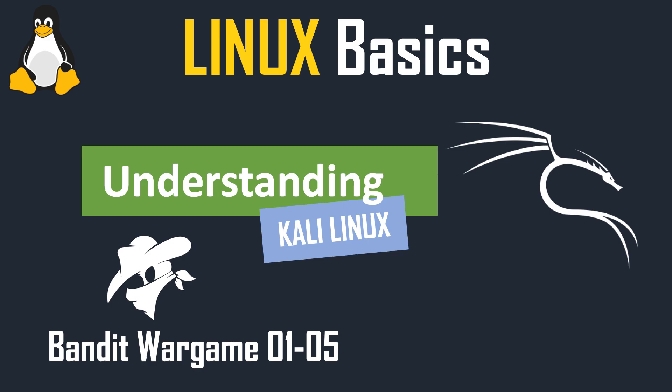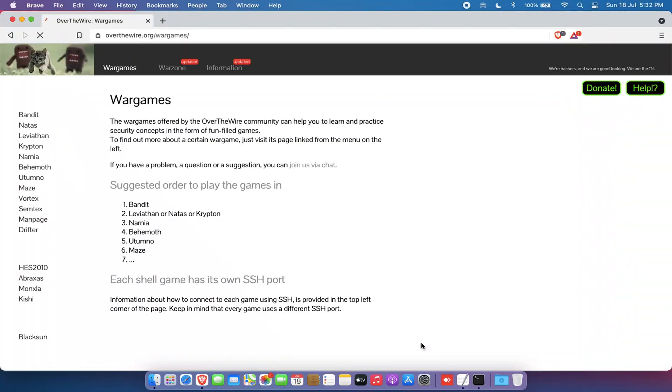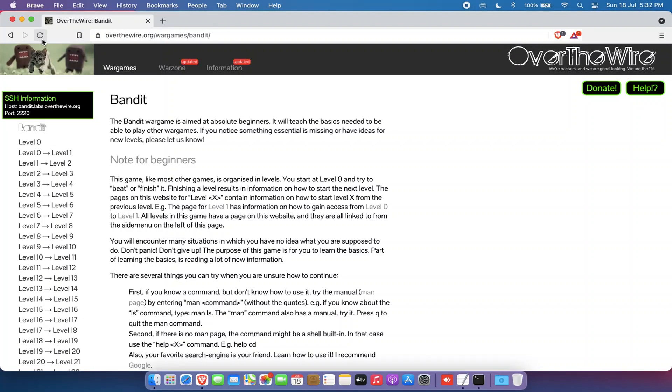About a month back I found this great website which is OverTheWire.org and it has some amazing war games in it. Some of them are pretty old. The Bandit war game I tried is about three or four years old or could be even more, but nevertheless if you're starting out in Linux, this is a great place to exercise commands. It gives great insight into how the Linux OS works and how to navigate your way through it.